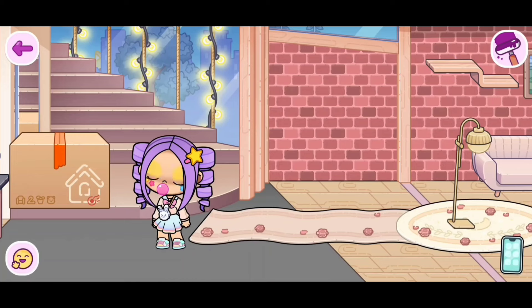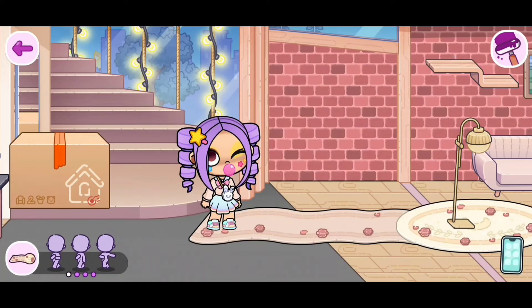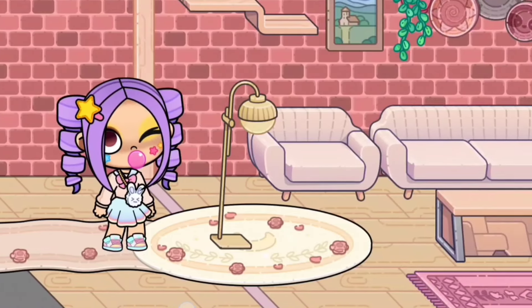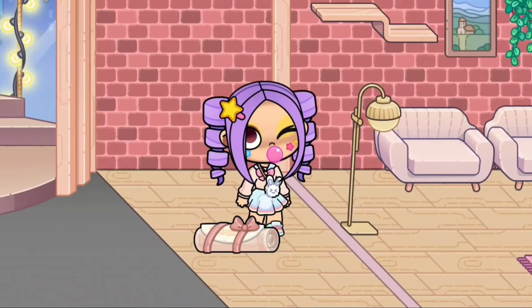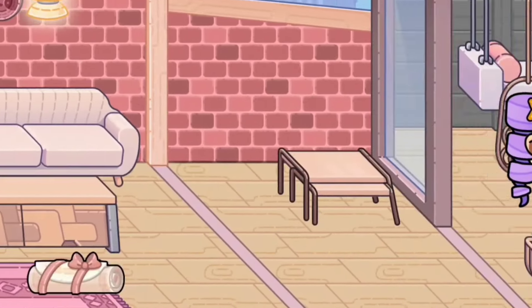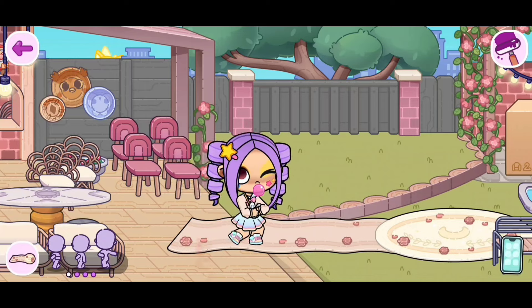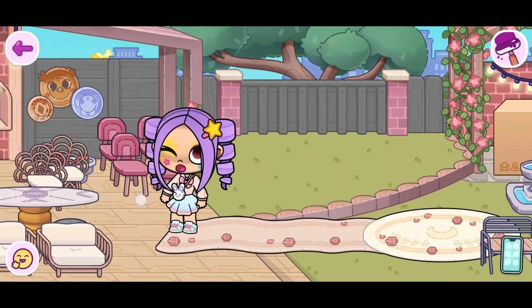How cute is this! Let's try the front room. Let's place our character down, then let's do the second animation. That one is pretty cute. Now I do want to try the backyard — that's what I was most excited for. I want to see how it looks inside of my backyard. So now let's try the last animation. This one is me throwing flowers — I don't think that one fits the backyard.